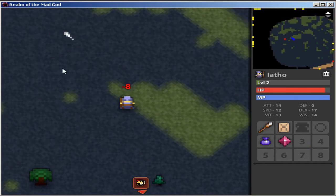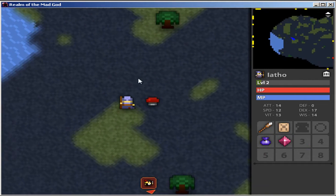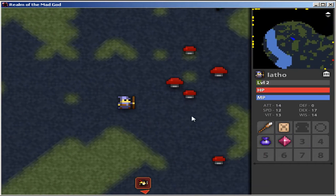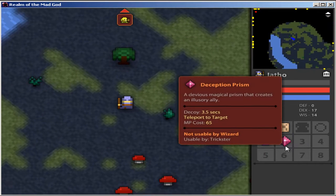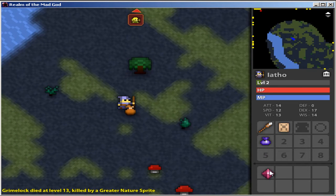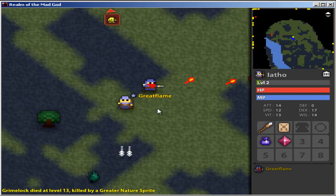These little guys don't do much damage, but sometimes you want to worry about them, because out of nowhere you can look at your life and see that it's really low. You can drop your items like this and other players can pick it up. So let's say somebody's got a robe that doesn't fit their character.